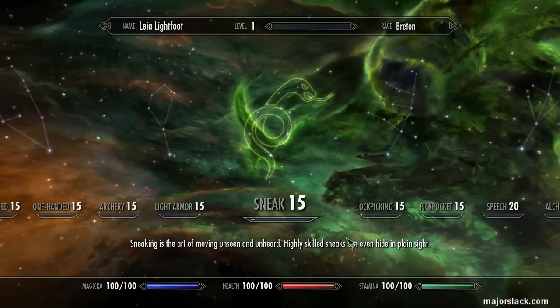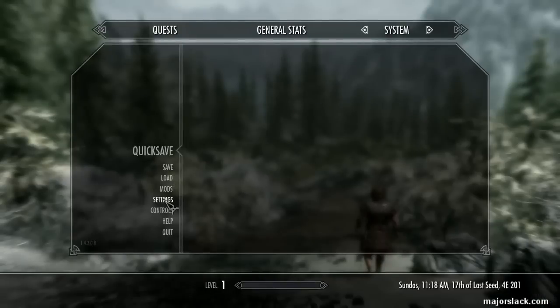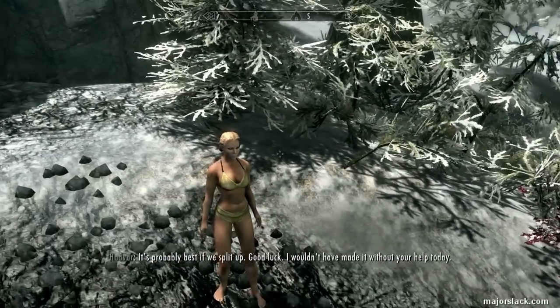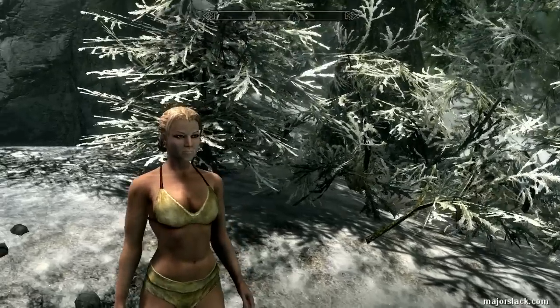Nothing's leveled up at all, and we are indeed playing on legendary difficulty. So that's how to do a zero start. Coming up in the next video, we're going to get underway with this fantastic no-purchase challenge run to create a stealth archer build starring Leia Lightfoot.